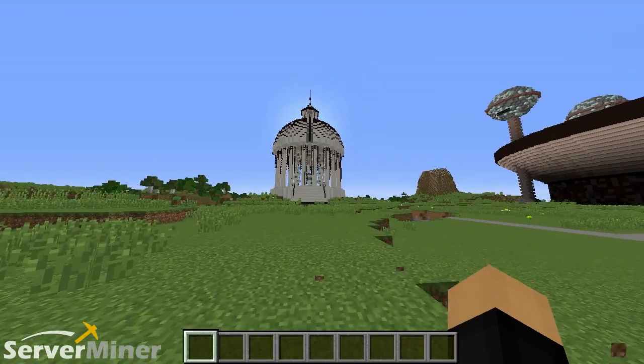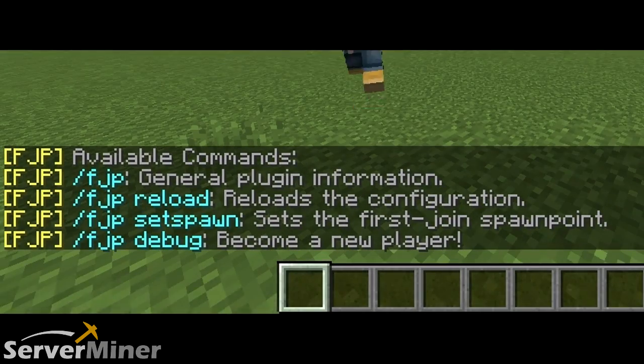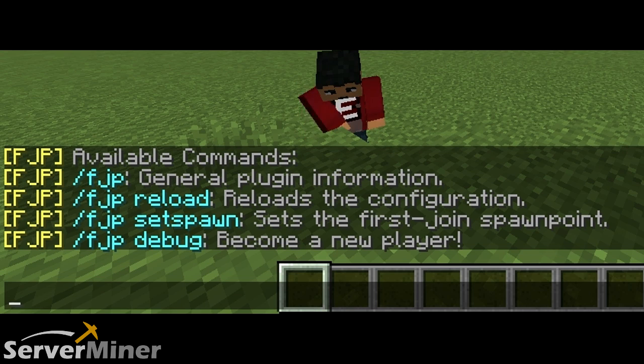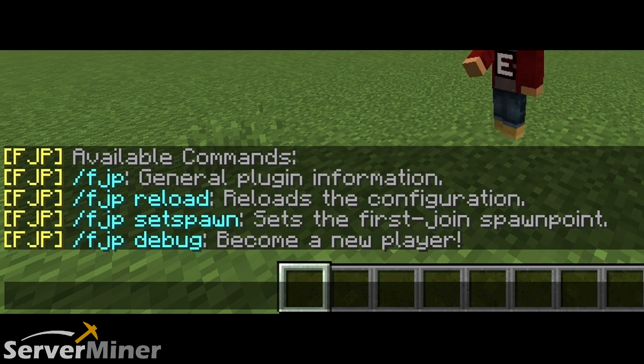The next command on the list is slash fjphelp. This command basically brings up all available commands for this plugin. And it's not really a lot — it's just three: reload, set spawn, and debug. And they even say what they do.